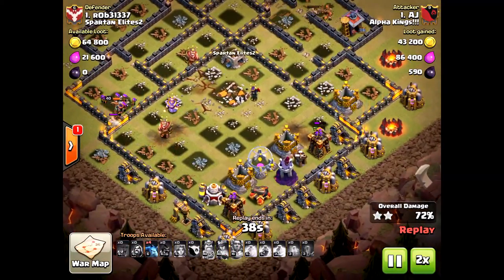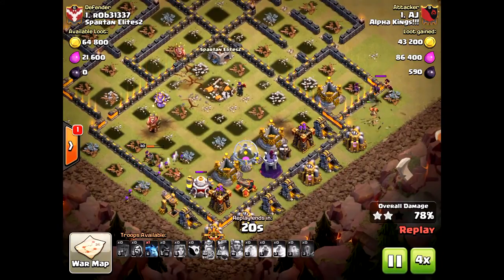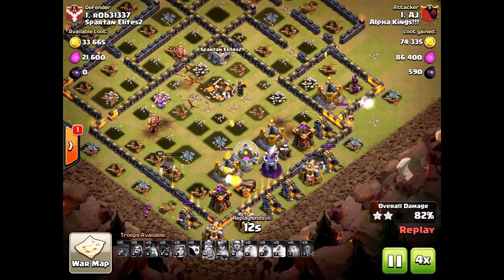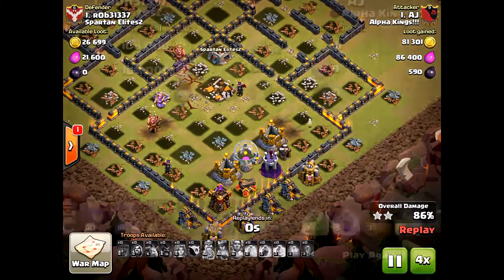Remember, guys: to get the three-star at Town Hall 11, make sure you have a plan to take out the Eagle Artillery — hopefully before it can even get two shots in. If it gets three shots, I think it's going to fail. He just didn't have the troops left; he lost too many troops early on.